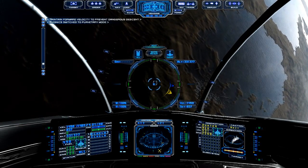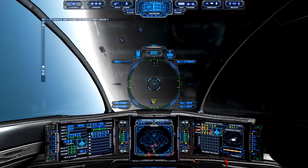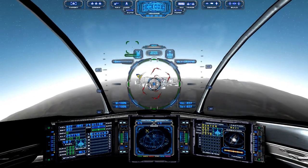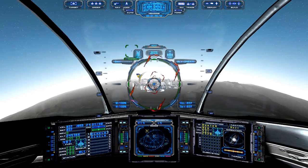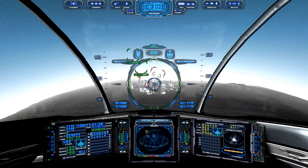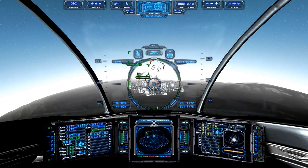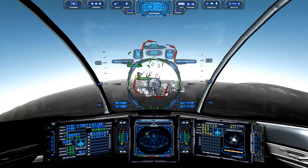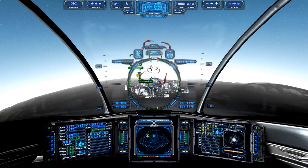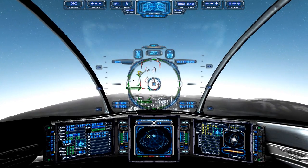Avionics switched to planetary mode. Once it says that, we're in planetary mode and flying like an airplane rather than in outer space. A little advice: keep your speed under 1,400 meters per second. If you're much above that you're going to burn up in the atmosphere. That's your speed limit going in — and the same when taking off from the planet. Stay under 1,400 and you'll live.